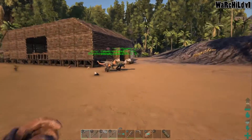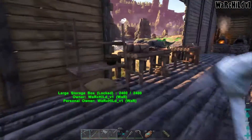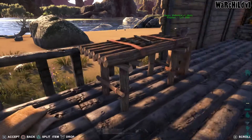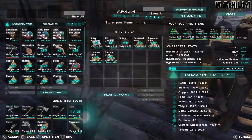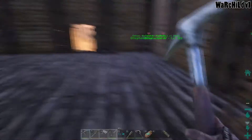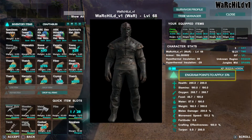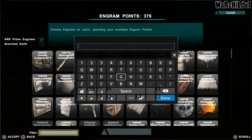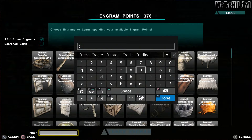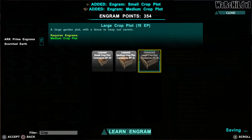I either put it on one of my dinos. I have no idea what I did with the obsidian. Another thing I need to start working on is crop plots — let's go unlock those so I can get a farm going. We need small, medium, large.